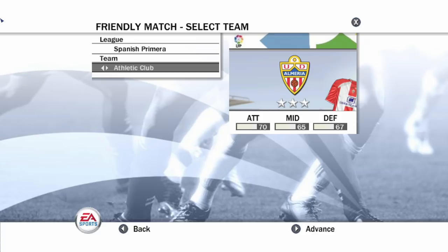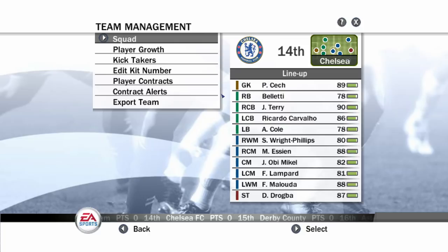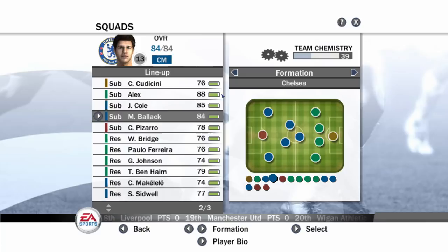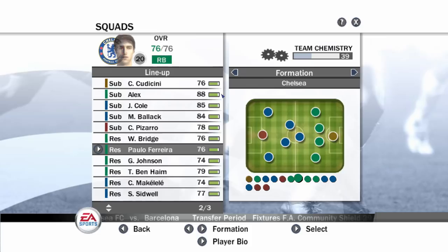Let's find Barcelona - they'll be in the Spanish Primera. Hopefully they'll accept a friendly with us - and they have. So we're going to be doing a friendly with Barca. Let's take a look at the squad. We've got Petr Cech, Boulahrouz, John Terry, Carvalho, Ashley Cole, Wright-Phillips, Jon Obi Mikel, Essien, Lampard, and the main man Drogba. I think I'll keep the formation as is. Joe Cole as well - this team is pretty good.